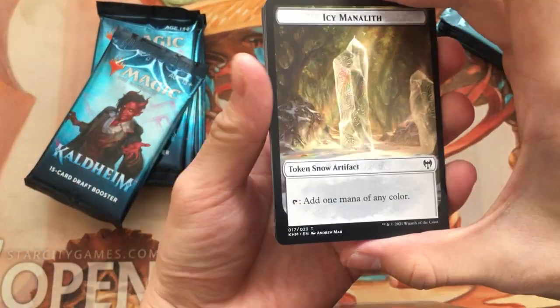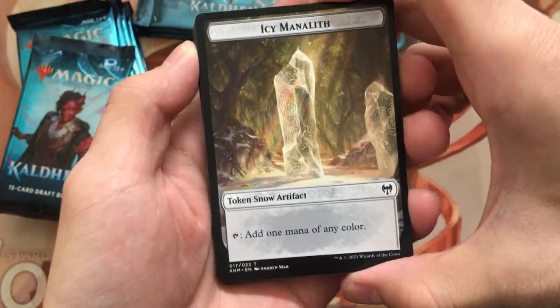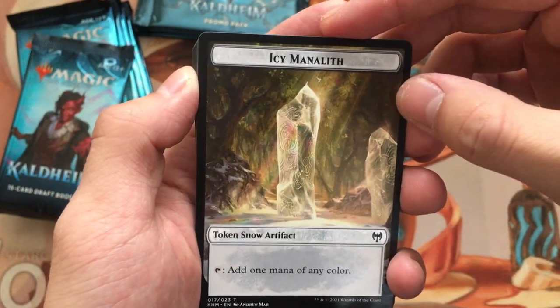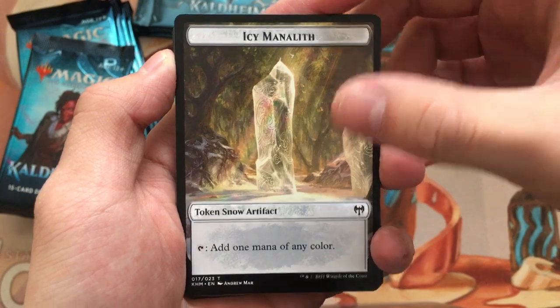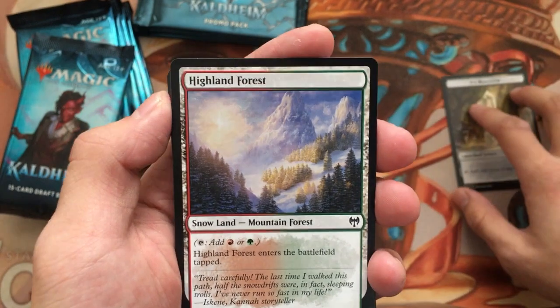Icy Manalith as our token. One commander makes these — I was confused. The other artifact in the set is Replicating Ring, and it's also a snow artifact that can tap for one mana of any color, I believe. Awesome.